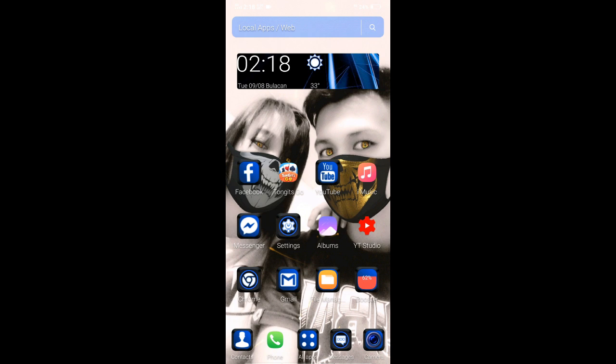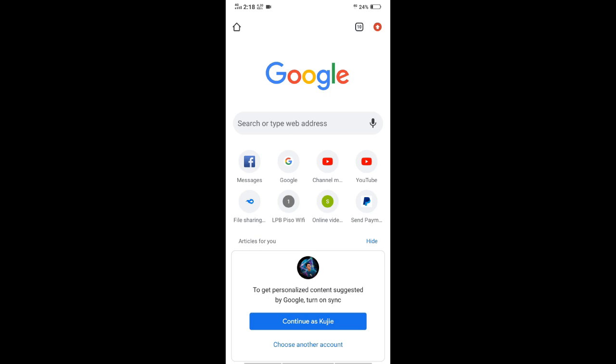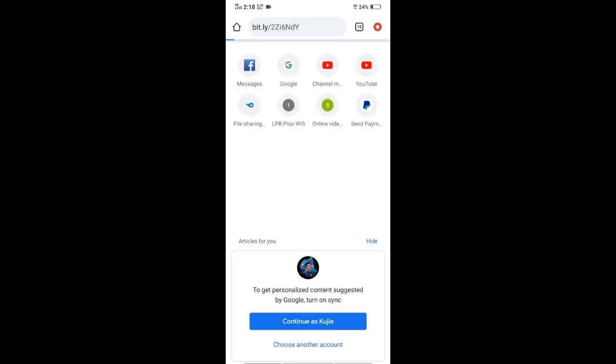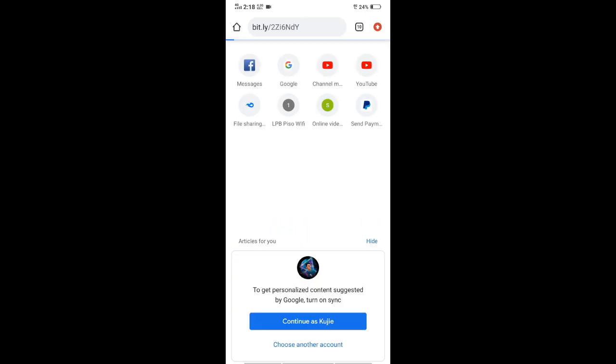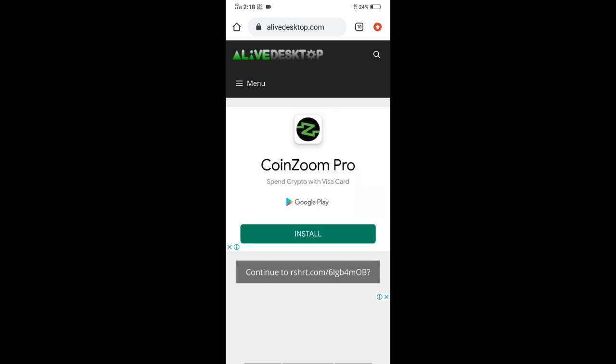I-check nyo yung description guys, nandoon ko iiwan yung link. Pwede ninyong i-tap yun, o i-copy paste nyo na lang. Pagka kinopy mo, i-paste mo dito, tapos i-search nyo. Pupunta tayo sa event ni Mobile Legends kung saan makakuha ka ng libreng skin. Sundan nyo yung gagawin ko para makapunta kayo sa website ni Mobile Legends na merong event na skin.